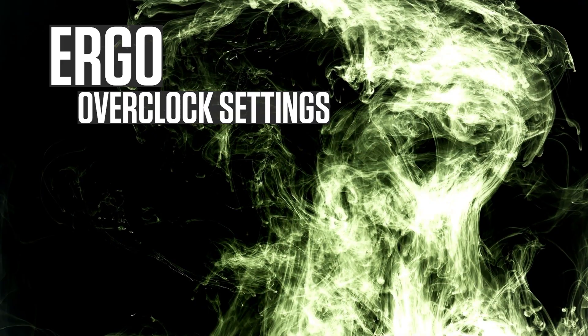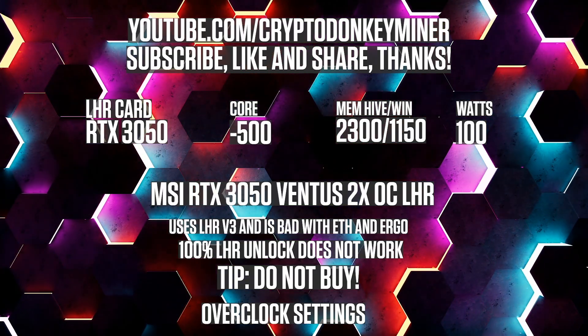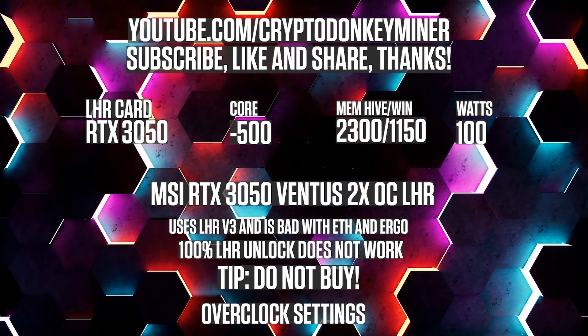Ergo overclock settings. Overclock settings for the RTX 3050: core clock minus 500, memory in HiveOS 2300, in Windows 1150, watts 100.